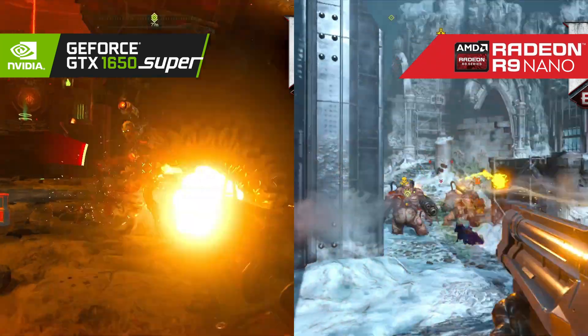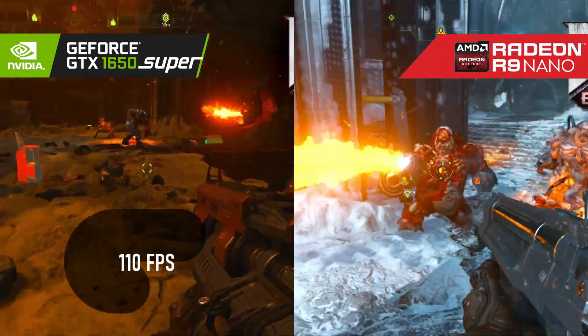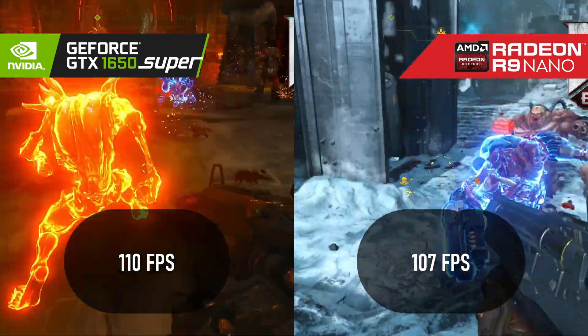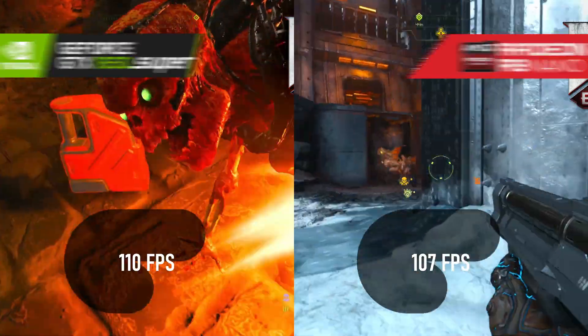The R9 Nano's lifeless husk is dragged through the streets behind the wagon of the victorious 1650 Super, with its pathetic 107 FPS, losing to the younger card's magnificent 110 FPS.